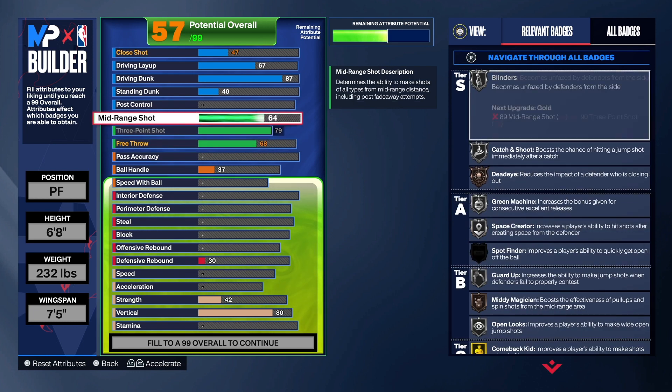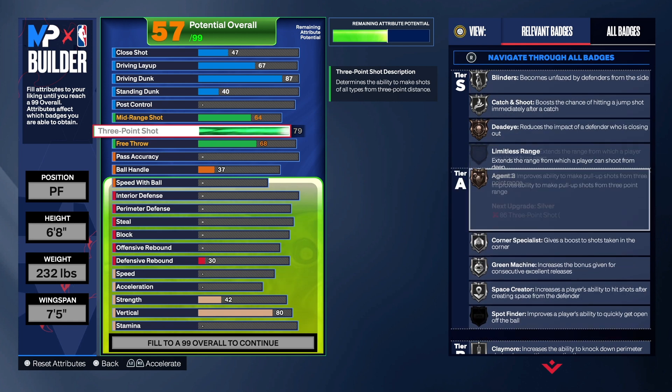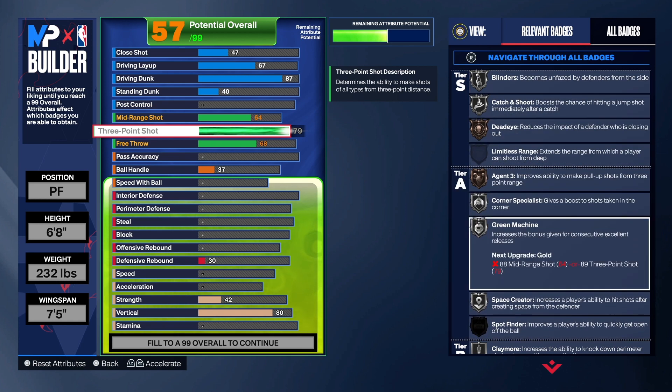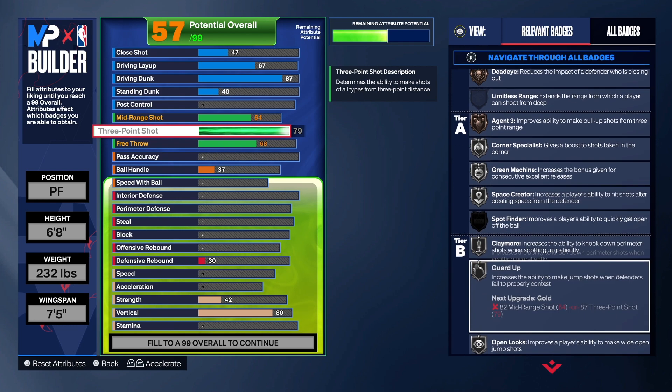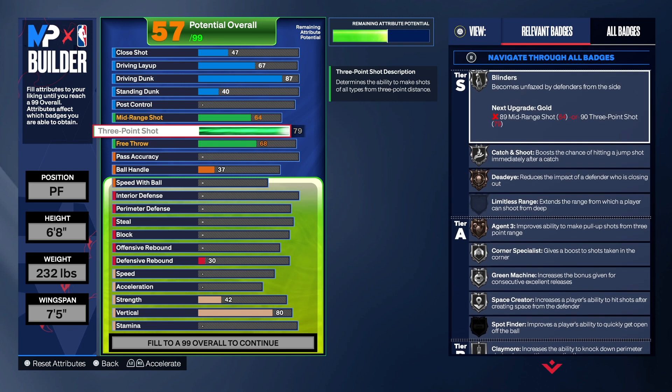With the three-point shot at 79 we get blinders, catch and shoot on silver, dead eye, agent three, corner specialist, green machine, space creator, Claymore, guard up, and open looks — all on silver. A lot of people that create this build are probably gonna sit in the corner, so if that's you, this build is perfect for you.